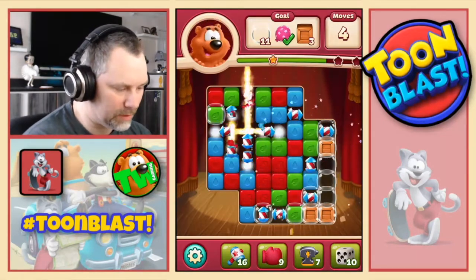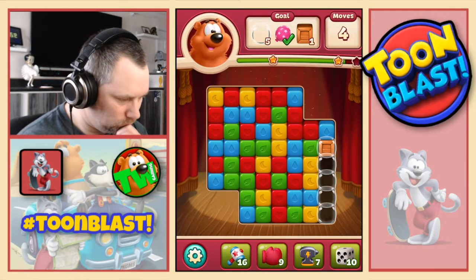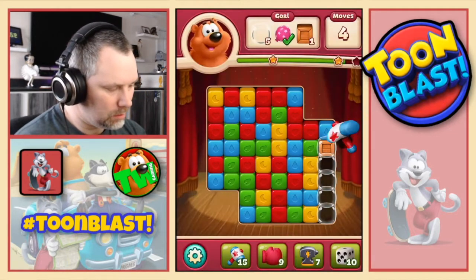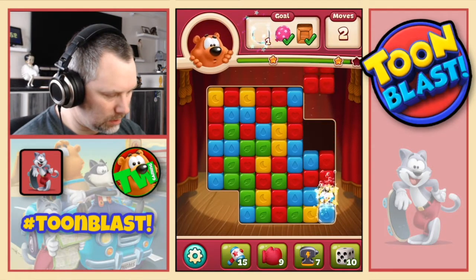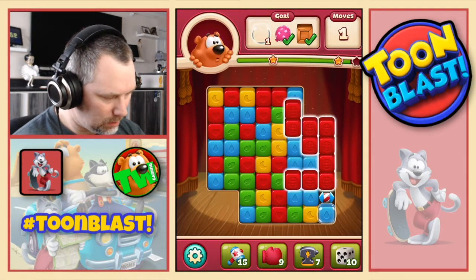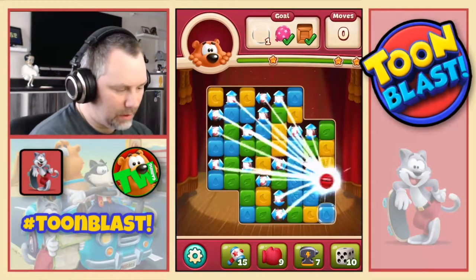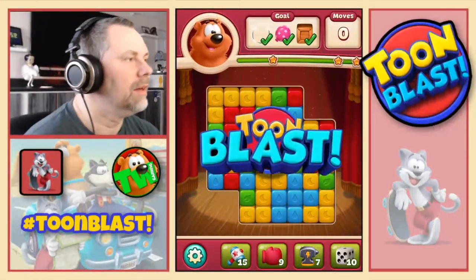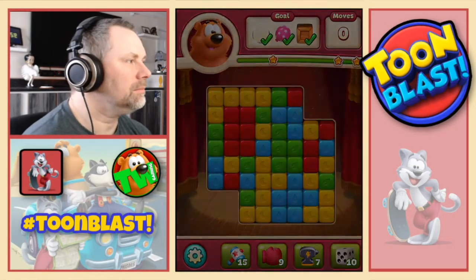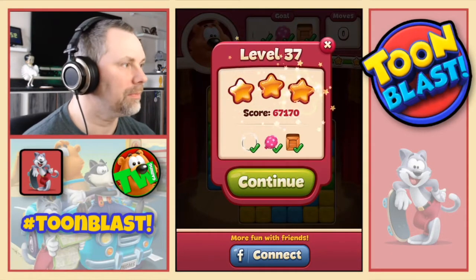Let's do a hammer on that box. And then we'll do the greens. Yellows. And a combo. Is our luck in? Yes it is. And we get three stars for that. We had to use a couple of boosters, but that's what they're there for.